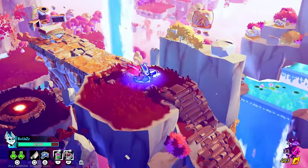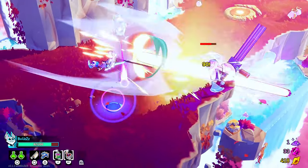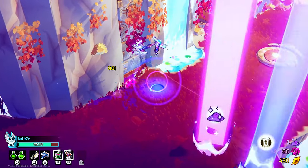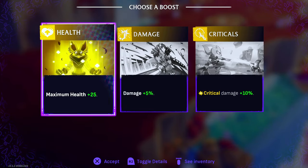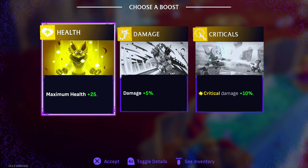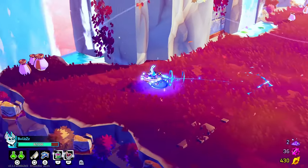My favorite combo is actually the crossbow with kunais — that's just absurd. Because I finished that elite enemy, I got some special things. Damage plus 5% crit damage — do we want to go crit damage? Yeah, let's try that. I got some meta progression material, one of those dusts.